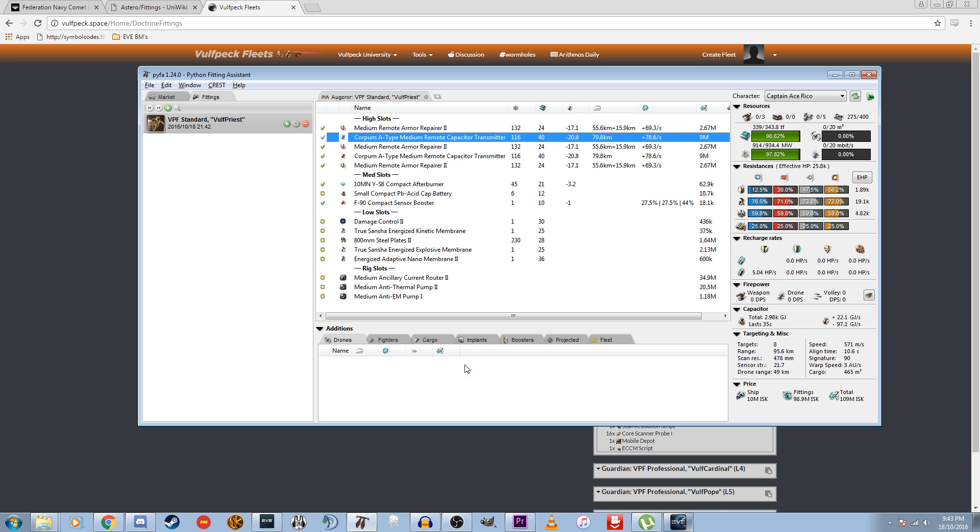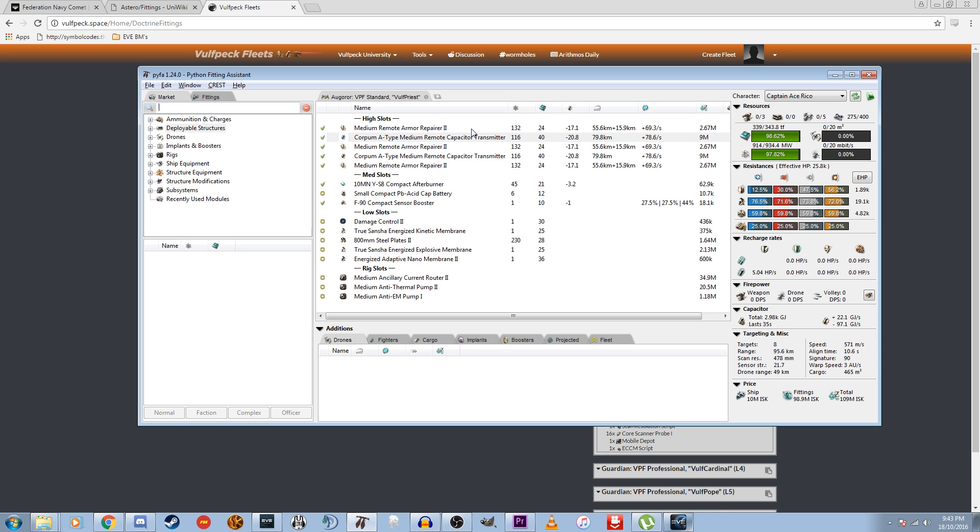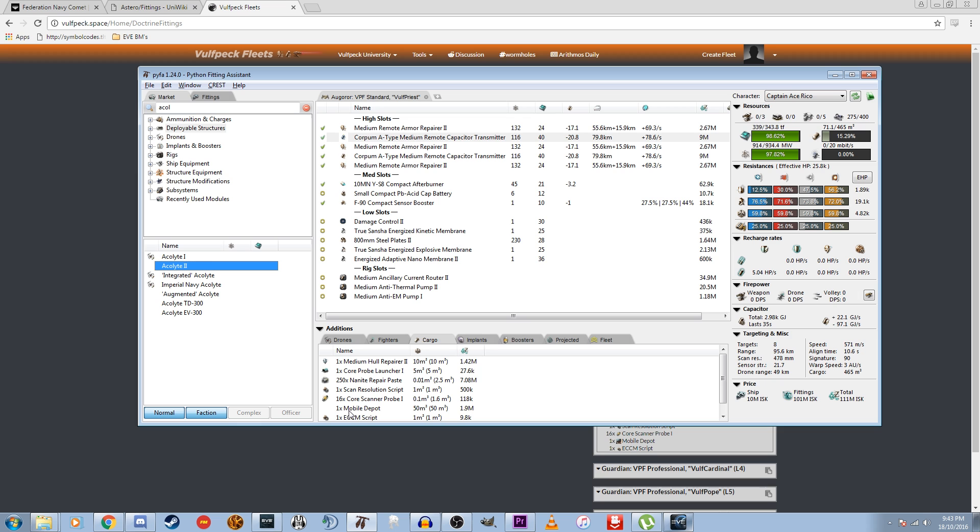We'll quickly go over some additional options in Pyfa. Here you can see the ship's drone bay — there are currently no drones, so we'll go and add some Acolytes in there — some whoring drones so we can get on a kill. In the next tab we have Fighters, which are basically really big drones that only capital ships and Titans can use. Then we have Cargo, and your cargo bay does export with EFT format. Then we have Implants — we can add an implant set by looking up an implant and adding it, and see what that would look like with this fit. And Boosters — basically drugs in-game, which are now legal in Hi-Sec so you can buy them anywhere. You can search for a drug in here, add it into your Effects tab, and see how that changes your stats.